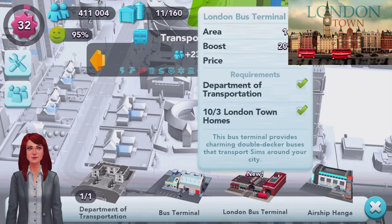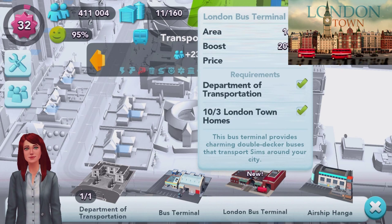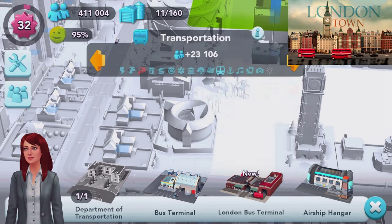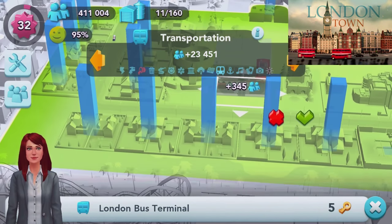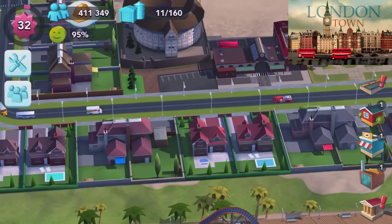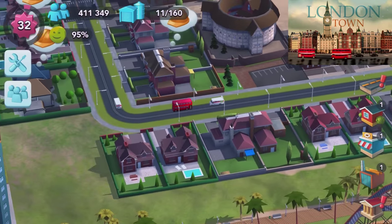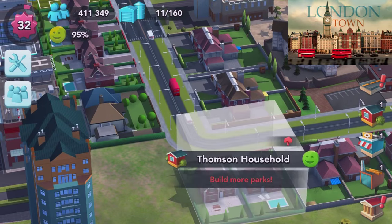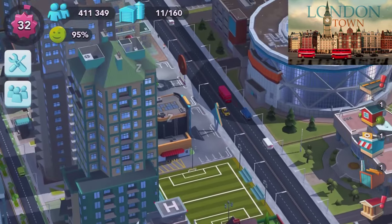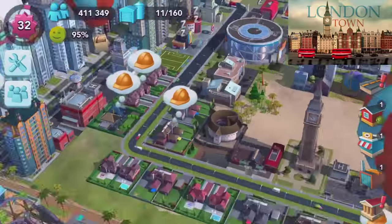In transport, the London bus terminal is new. It provides charming double-decker buses that transport Sims around your city. It costs five keys and boosts your population by quite a substantial amount. There's a fire truck — wait, there's a double-decker bus. We're not able to click on vehicles in this game though. Very cool — so now we have lots of double-deckers going around town.